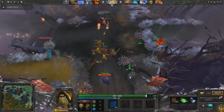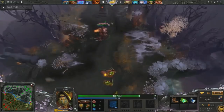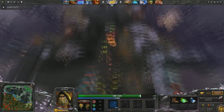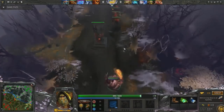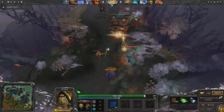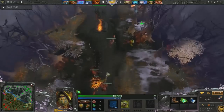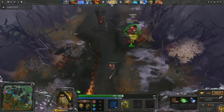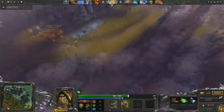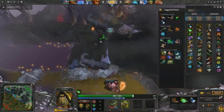The boots remedy the fact that Pudge is an innately slow hero with no escapes, and allow you to safely escape from supports who would otherwise kill you by walking up and disabling you. Moreover, the boots let you beat the supports to the off-lane rune spot every two minutes, and allow you to safely mess with the pull with hooks — especially in the radiant off-lane where you can mess with the side pull.